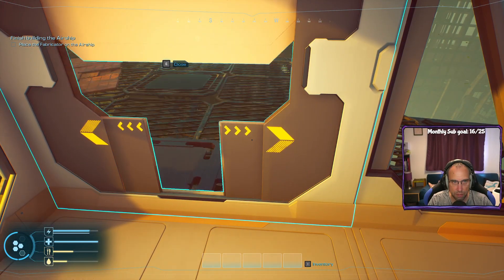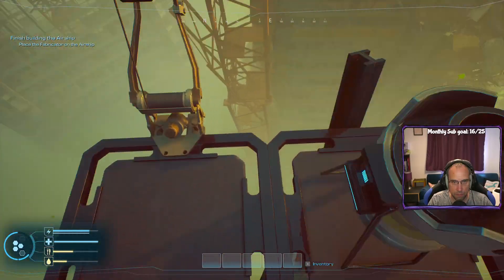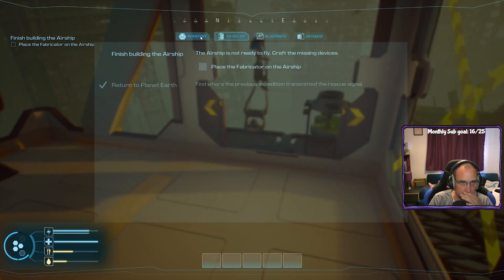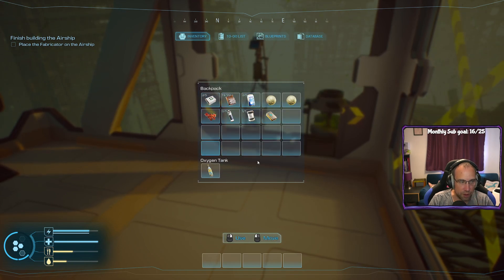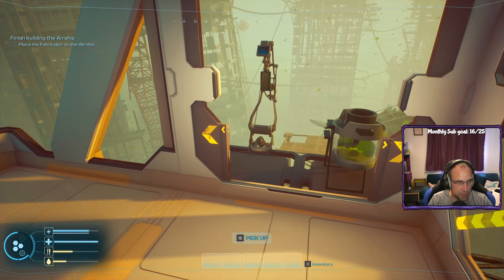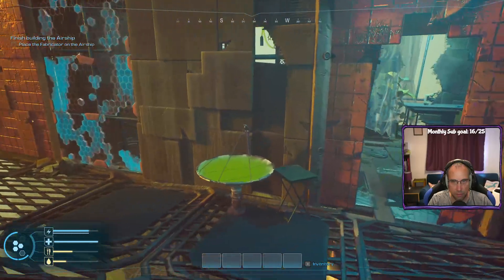Minus water and hunger — use food. Water and health, yep. Hey Ronan, how's it going buddy? Where's the fabricator? It should be in my inventory.